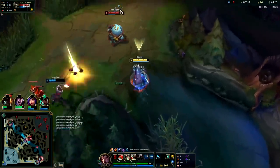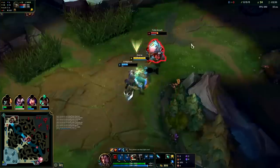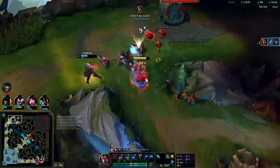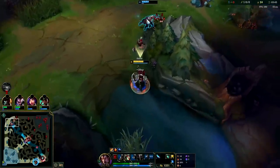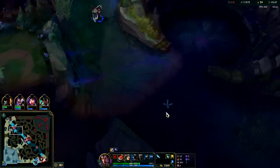Going to go kill Kench, run past this Scuttle. Is this warded? He doesn't have Flash. Auto attack, don't reset into Q. He took a really greedy Summoner. I don't want to steal any of his last hits, just trying to help him push the wave so he can reset - he's out of health and mana, he needs to go back and spend his gold to get his Corrupting Potion.